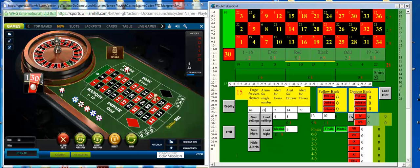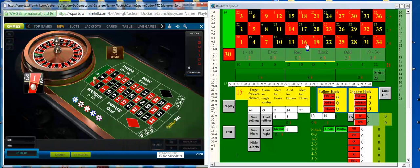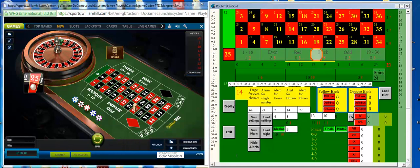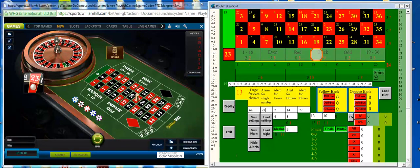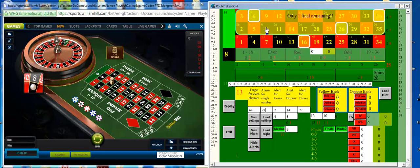22 spins in, about half way into this session. Let's see what happens next. I may just cut a few out in a minute just to speed things up. A signal for black just came up but I don't bet on the normal even chances — just as well, as red came in. But it does let you know it's there. There's the black coming in now.